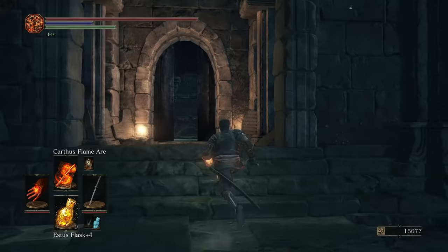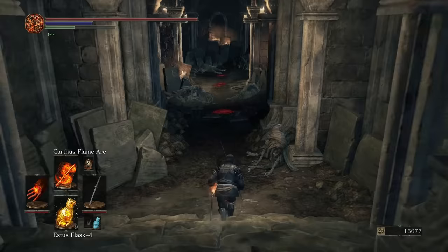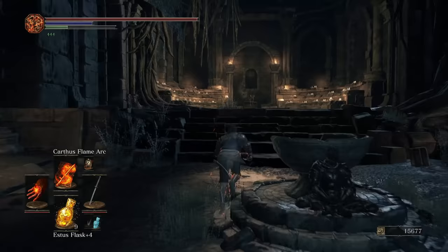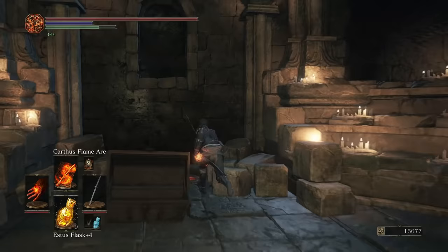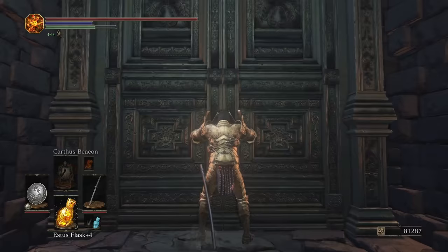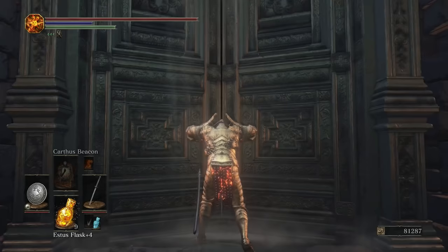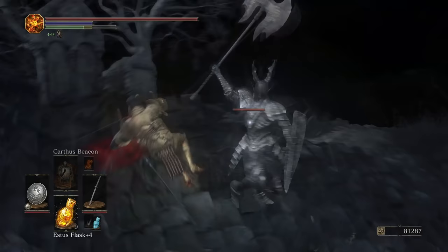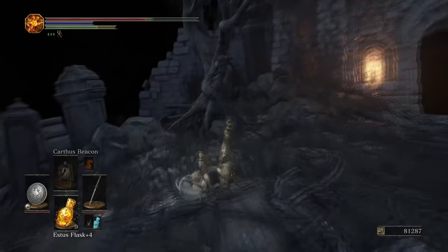After the boss fight against Oceiros the Consumed King, come back to this area — it's where you get Path of the Dragon and access Archdragon Peak. There's an illusionary wall behind the chest back here. Hit it and enter the Untended Graves — I'll let you play through that your own way. After defeating Champion Gundyr (the first boss but much more difficult here), come back to Firelink Shrine's dark version and go to where the Uchigatana enemy was. This time you don't have to fight anybody — the Chaos Blade will be on the ground.